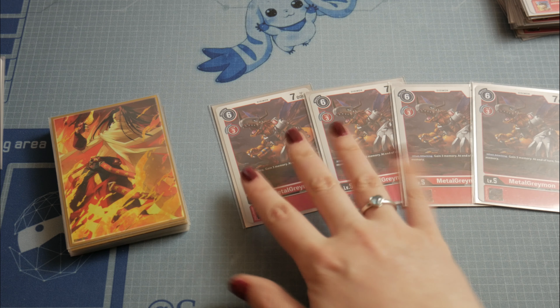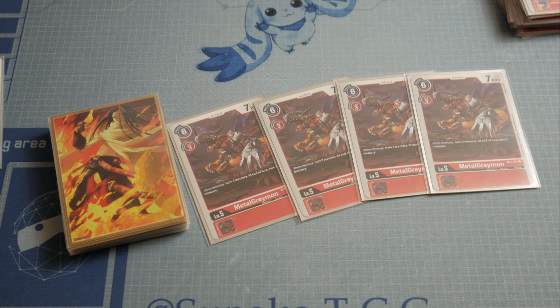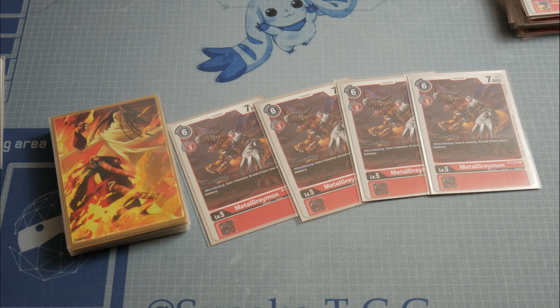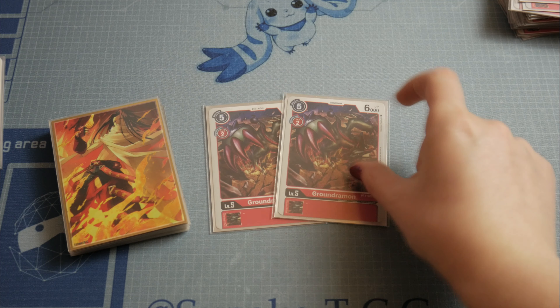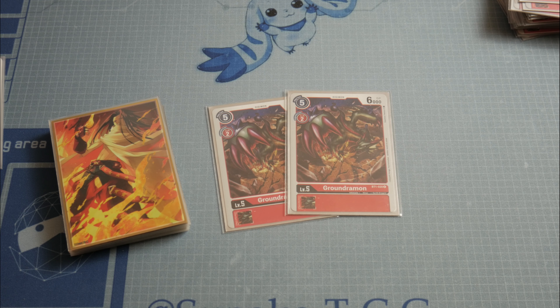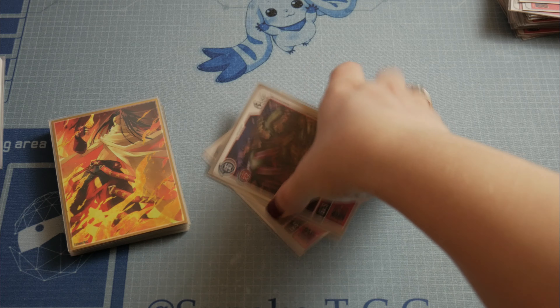MetalGreymon: when you attack you get +3 memory. It works super nicely in this deck — if you have multiple copies on the field you can do a lot. At the end you just drop Gaia Force and your opponent won't get as much memory as they should, giving you a lot of advantage. I also use 2 Graudramon to evolve for a cheaper cost of 2 and draw cards to reach level 6 faster.